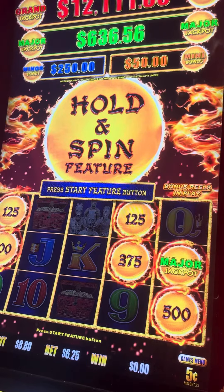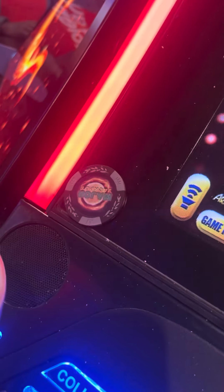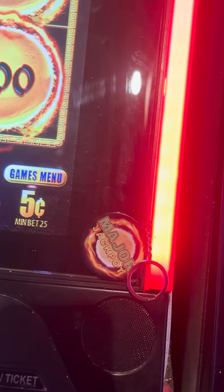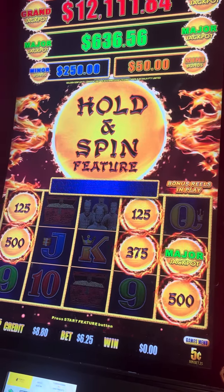$6.25 for our $6.25 bet. Got the main grip — one of our main grip poker chips and the main grip keychains. Get those on ZachPottsOnlineStore.com.